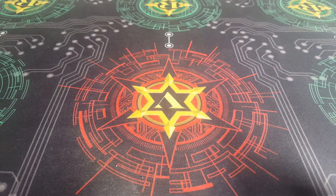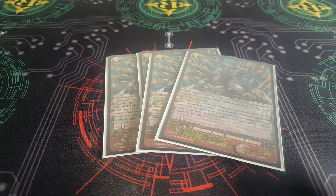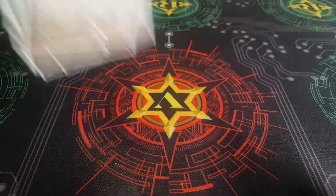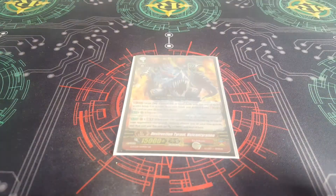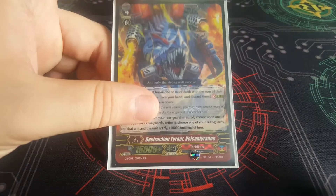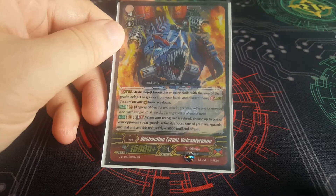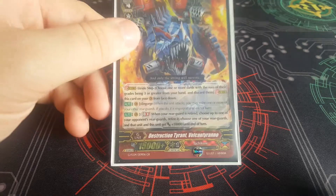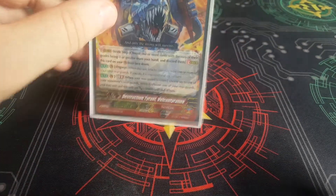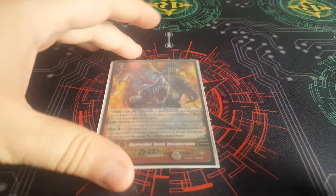Four of our big guy Gluttony — the card that wins us most of our games — is super good. Then we have one of our GB8. Some people don't think it's good, but if you don't think it's good I don't think you've ever actually gone into this thing. It's actually terrifyingly strong — it's a very good card. It doesn't look good on paper, but when you actually drop it and combo off it, this thing is super good.